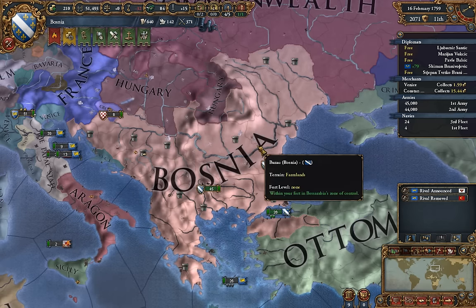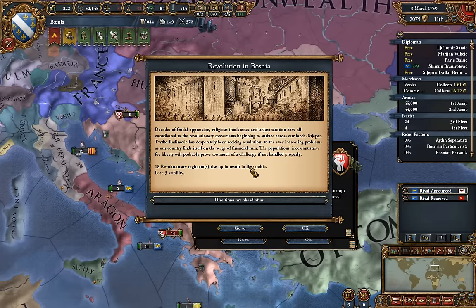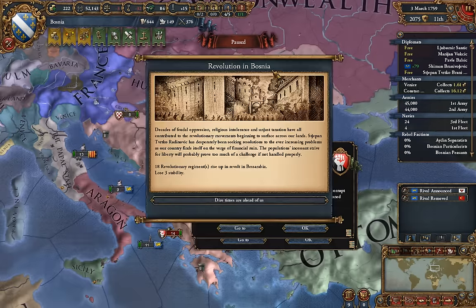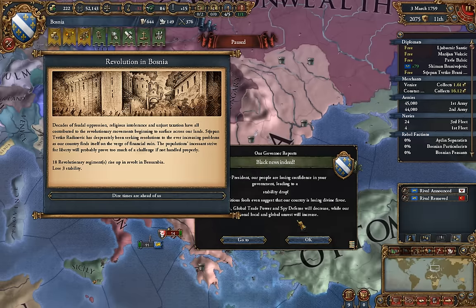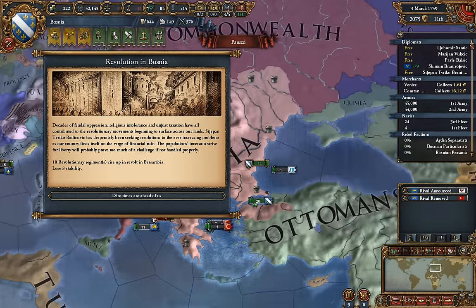Provence wanted to rival us for some reason. So now we have a revolution. We lose — I believe — three stability, and we lose 10 prestige for this happening. Yeah, we lose 3 stability. So 18 revolutionary regiments pop up in a random province, or a couple of random provinces anyway.